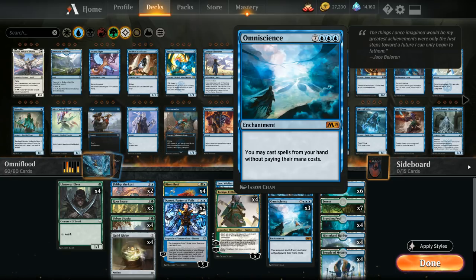Omniscience is a 10-mana enchantment that lets us cast spells from our hand without paying their mana costs. So once we put an Omniscience in play, it's usually pretty straightforward to win the game.